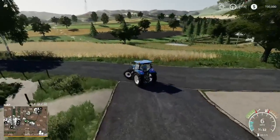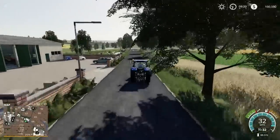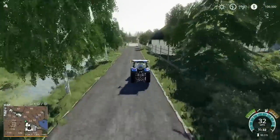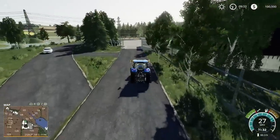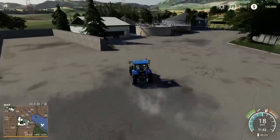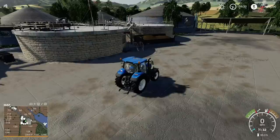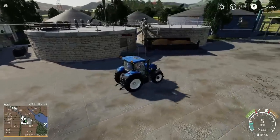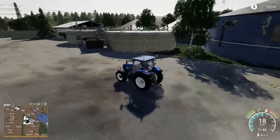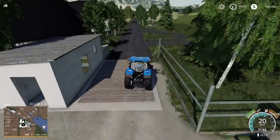Heading out to the biogas plant — there's a little escarpment and pond nearby. The biogas plant is fair size for the price at $132,384, with two huge bunker silos. What's impressive is the original detail — stone walling around the containers, digester tanks and digestate tank, all textured rather than just standard placement. The by-product tank collection point is just here. It's familiar enough to recognise as a biogas plant but different enough to feel fresh.